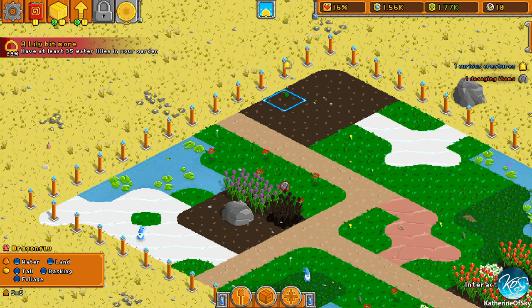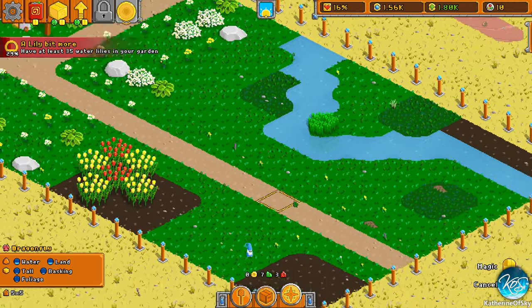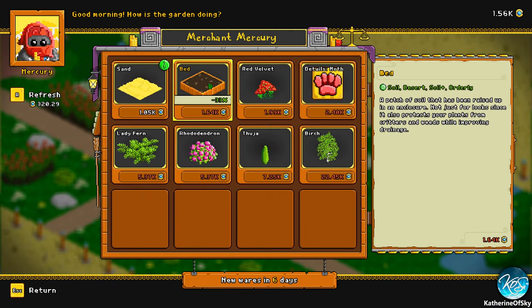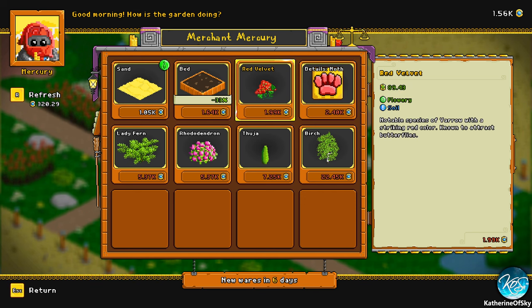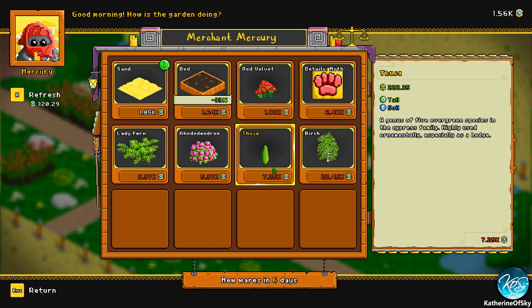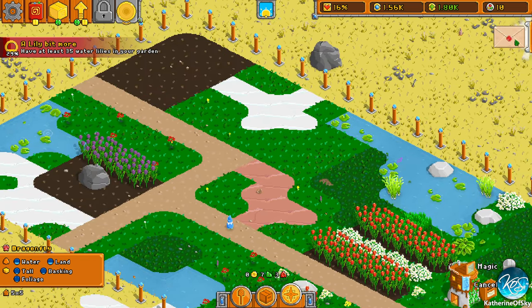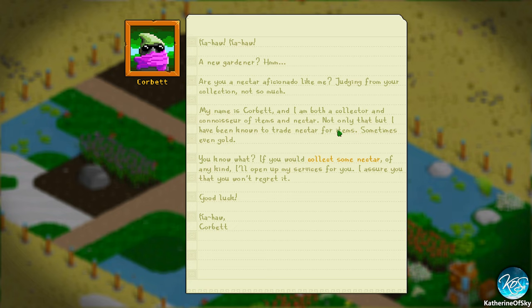Let's pick up the bumblebee and put it here. So we got money. We got soil, desert, soil plus and orderly. We got a moth and moth details. Rhododendrons are beautiful but they're very expensive. A new gardener! Are you a nectar aficionado like me? Judging from your collection — not so much. My name is Corbett and I'm both a collector and connoisseur of items and nectar. I have been known to trade nectar for items, sometimes even gold. If you would collect some nectar of any kind, I'll open my services to you.